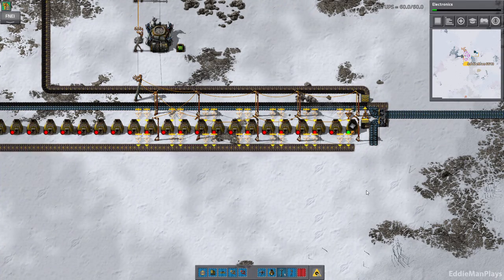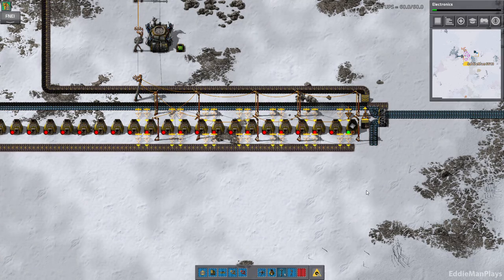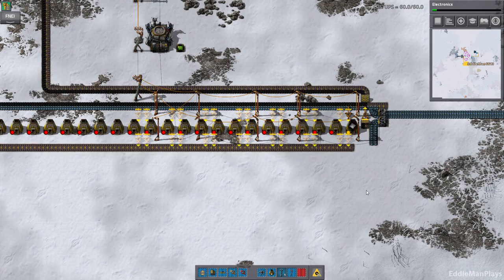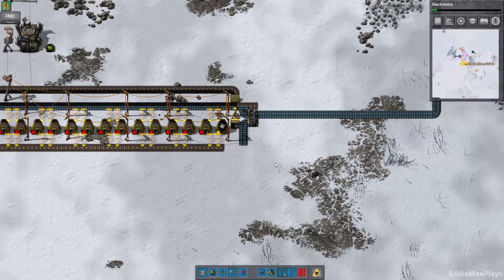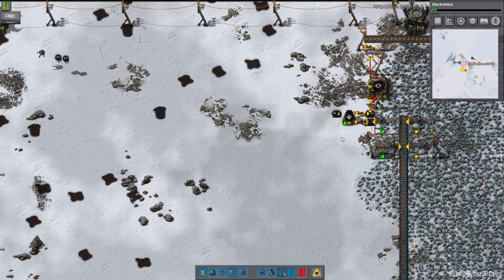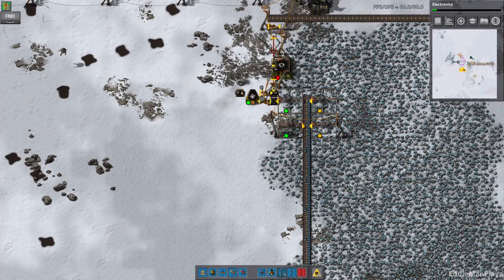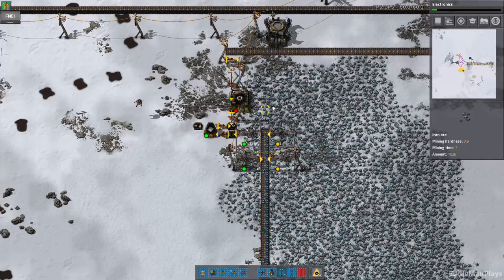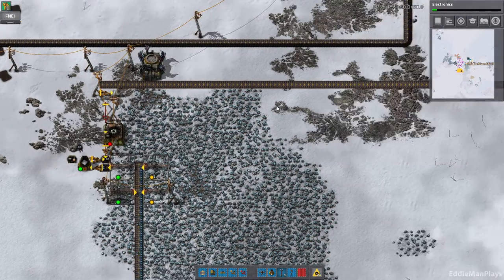Hey guys, welcome back to Factorio: Brave New World. This is Eddie, and this is episode number seven. The previous episode we went ahead and worked on smelting iron ore, and we're just gonna go ahead and press forward on that. I know this is a mess here - we're gonna have to clean this up. We do have access to the assembly machines now.